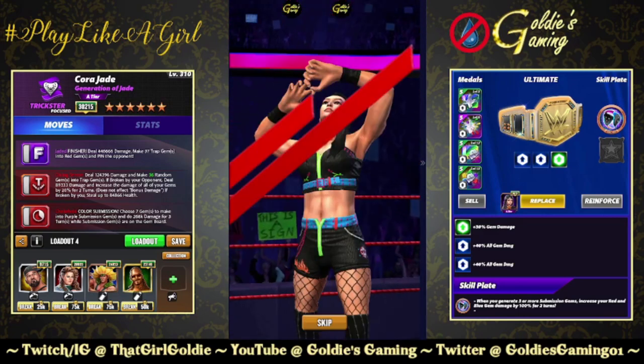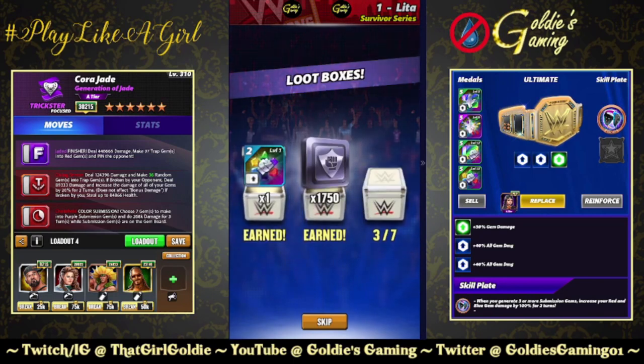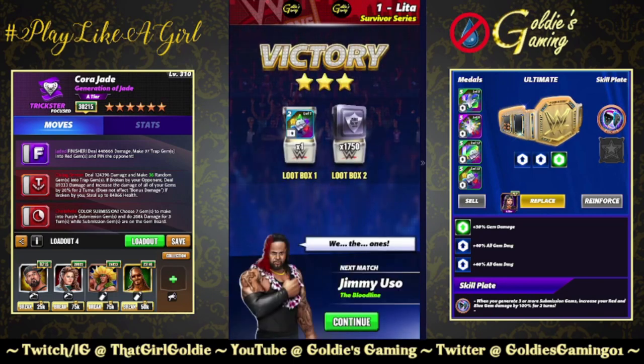So if you don't have Showboat Nakamura, you have the Gremlin's Ears plate as an option. That's why they call it a preview — because we look at everything and try different things.